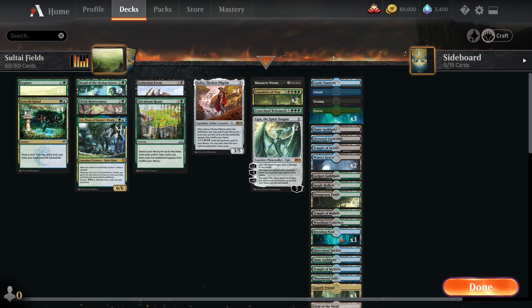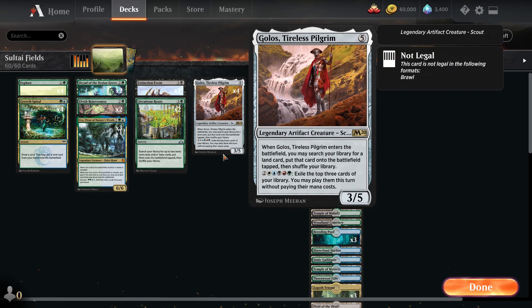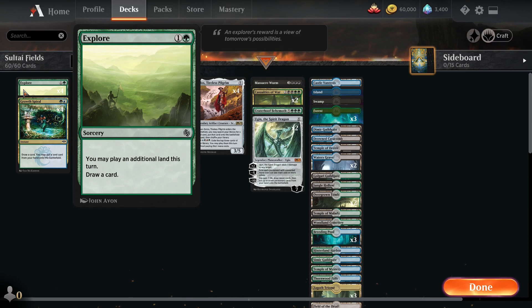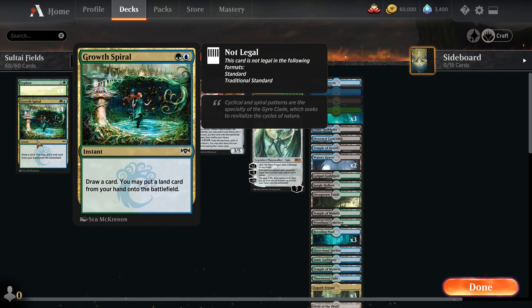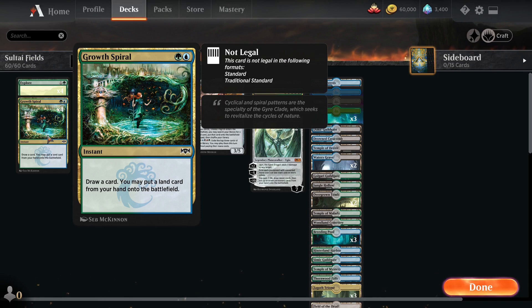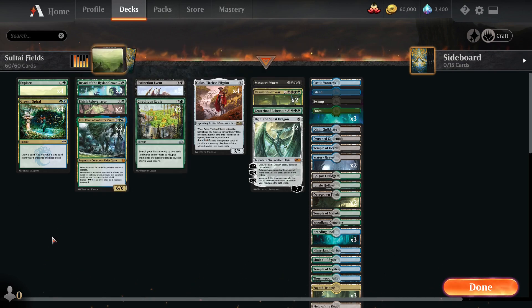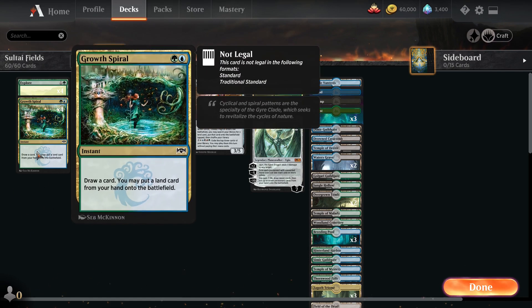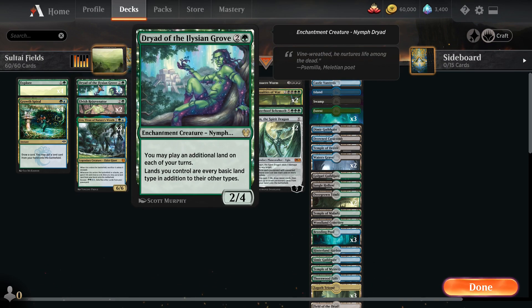We are playing a Field of the Dead deck - it's a fun deck and a fun card. I've decided to stick with the Sultai color base, so this is all just Sultai, not running five colors. We are running Golos, Tireless Pilgrim, who needs five colors to activate its ability, but Dryad of the Ilysian Grove pushes that for us anyway. For two-drops, we're running four Explore to play an additional land and draw a card, and four Growth Spiral to draw a card and play an additional land.